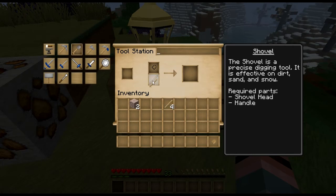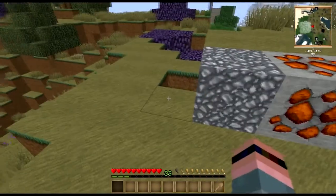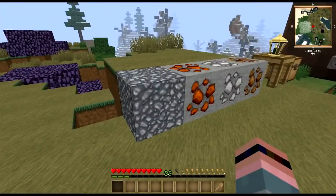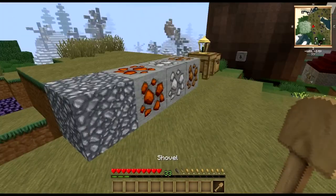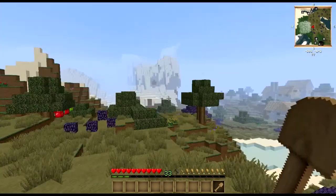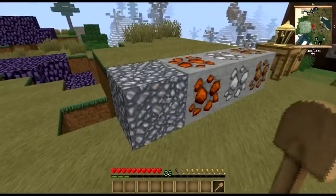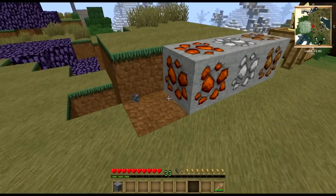The first thing you're going to need to do is find some gravel, because stone tools are no longer a thing. The only thing that stone parts are good for is to make casts once you get your smeltery up — I'll show you how to do that in just a minute. If you do not find a source of gravel in a big hurry, you're going to be hosed.